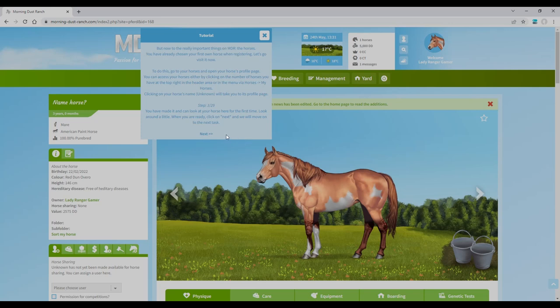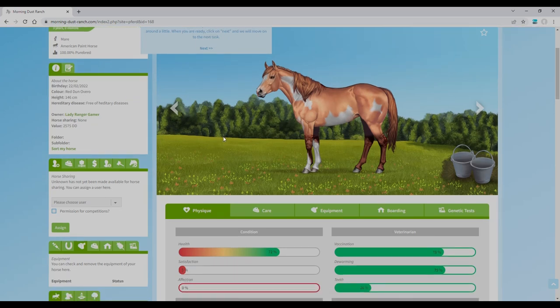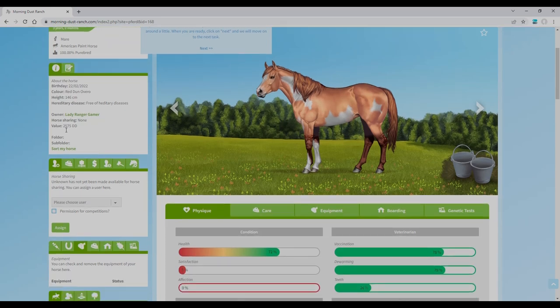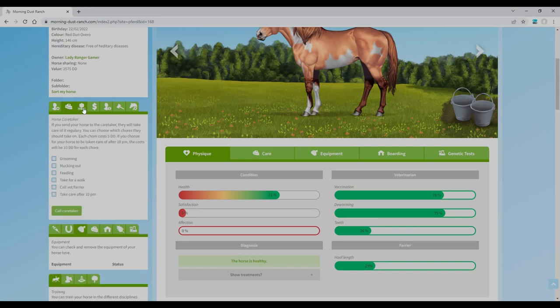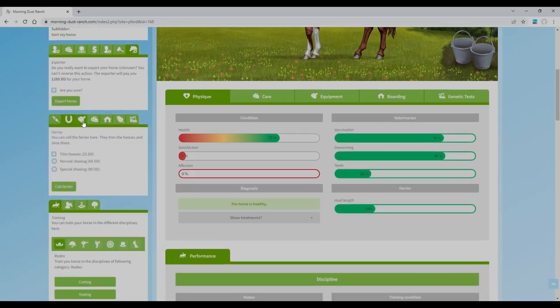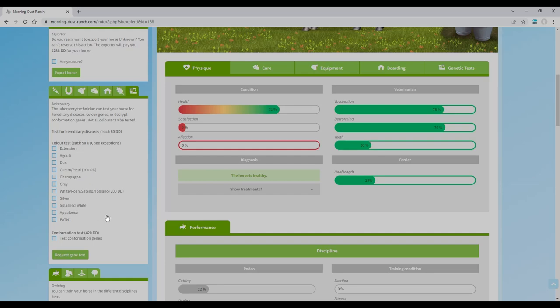Here's my horse for the first time! It's an American Paint Horse, 100% purebred — lovely. It's a red dun overo. What I really like about that is it tells you exactly what color it is, which horse games like Horse Reality sometimes lack. The horse is worth 2,575 DD. You get all these different options: horse sharing, caretaking, retirement, horse market, private sales, auction, and export. Then you get equipment tabs: veterinary, farrier, grooming box, stables, feeding, and a laboratory where you can check for hereditary conditions.